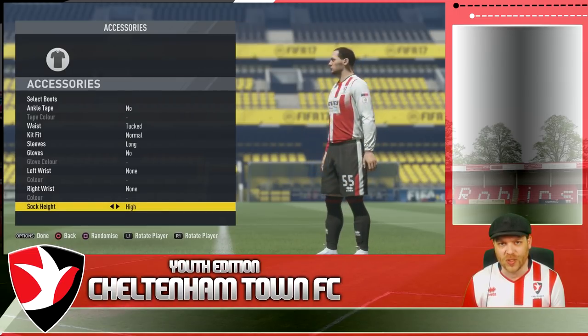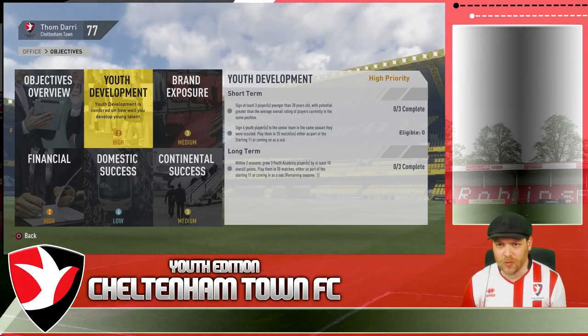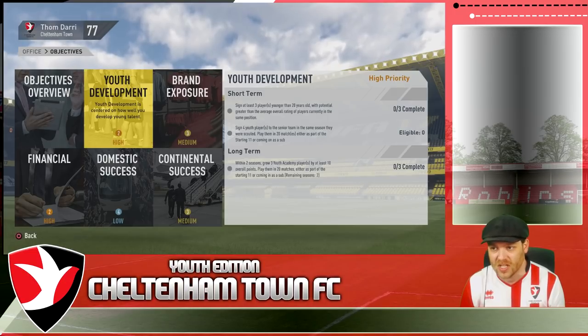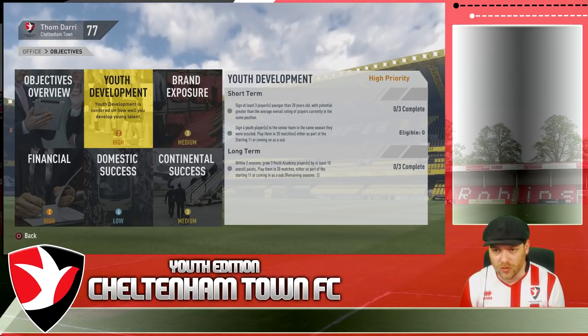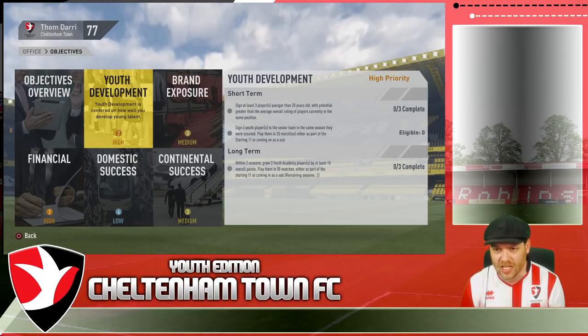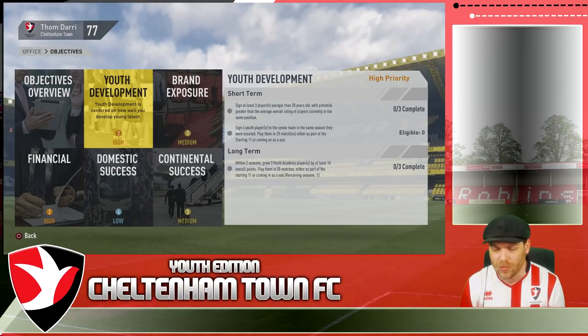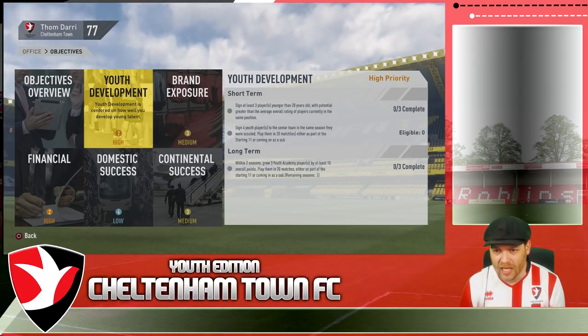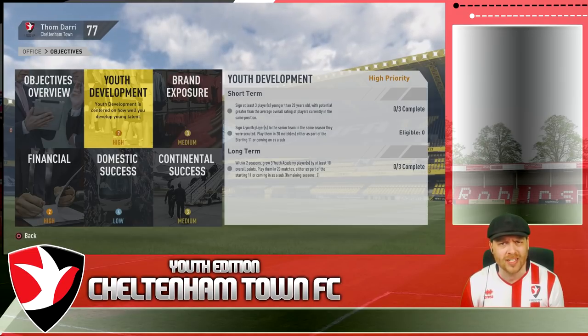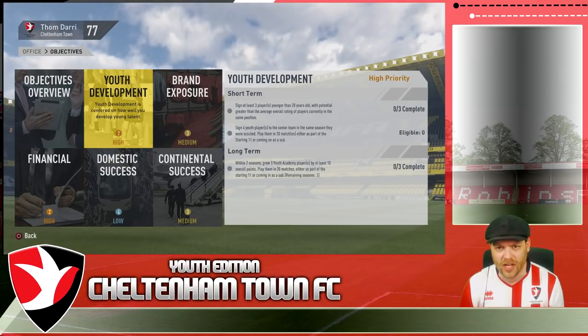Let's get into this transfer window. Objectives: short term - sign three players younger than 20 years old with potential greater than average overall rating of players currently in the same position. Also sign four youth players to the senior team in the same season they were scouted, and play them in 20 matches either as part of the starting 11 or coming on as a sub. That's going to be a little bit tricky. Long term, within two seasons, grow three players at least 10 overall points. They basically want us to rebuild the team from the ground up - that's not going to happen.